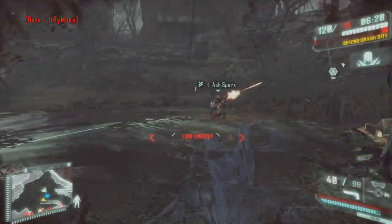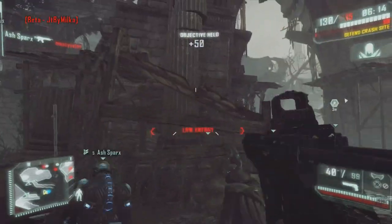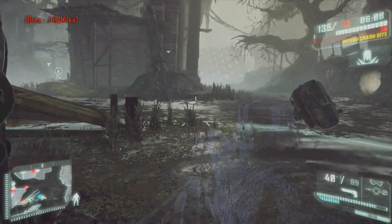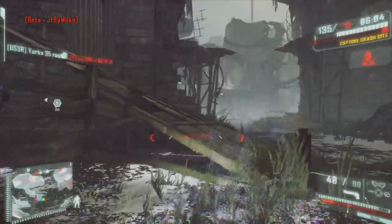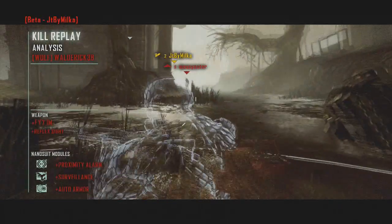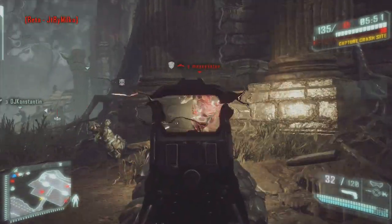Là je me fais tirer dessus violemment. Vous pouvez aussi voir qu'on peut se mettre en invisible — c'est le grand truc de Crysis. En appuyant sur RB vous vous mettez en invisible. Bien évidemment ça ne dure pas tout le temps. Sachez que ça ne dure pas très longtemps, ça dure une quinzaine de secondes.